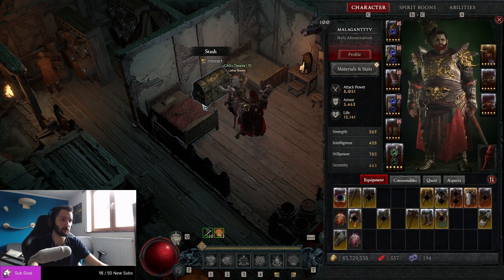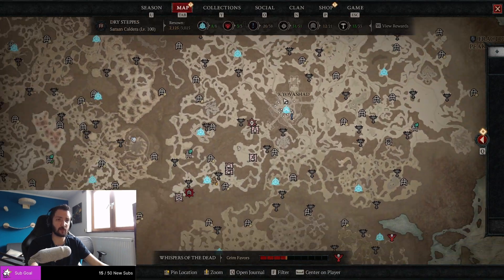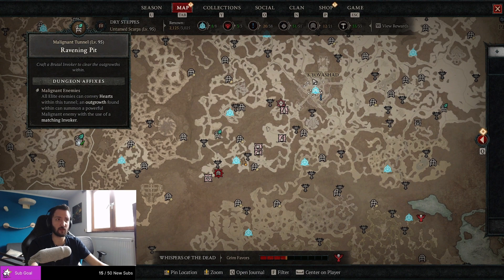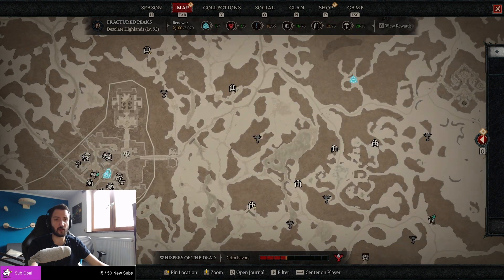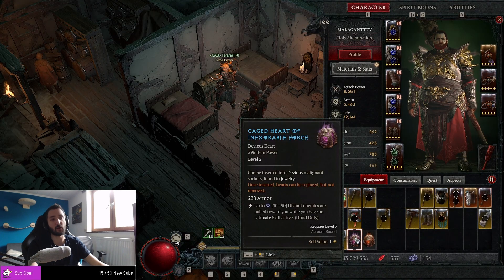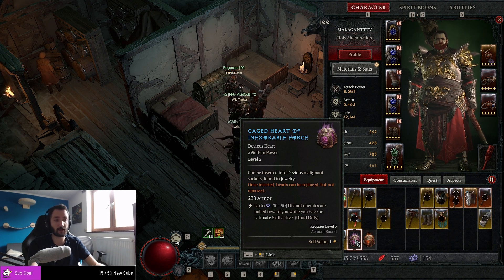Another thing worth mentioning is that in World Tier 3, if you go to the Revening Pit over here — right on the western side of Kyivishad — and farm this in World Tier 3, most of the hearts you're finding are requiring only level 5, even though their item powers are quite high. So if you look at this one over here, this is a very, very decent item to level up with. I just put this into my bank and I create a new character at level 5 and I'll be able to equip this.